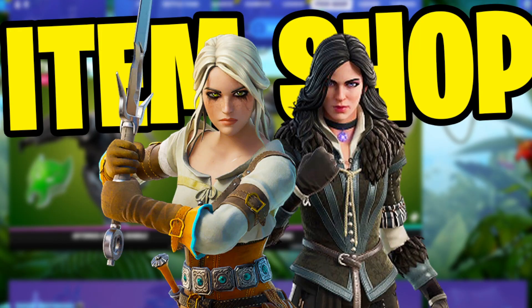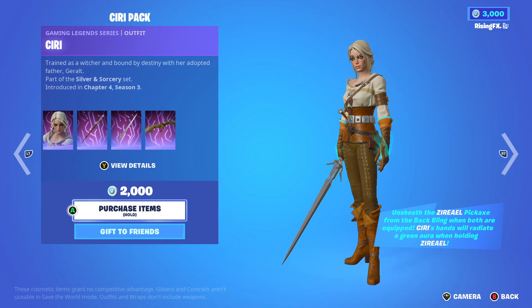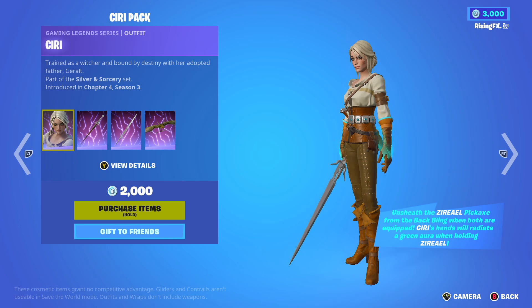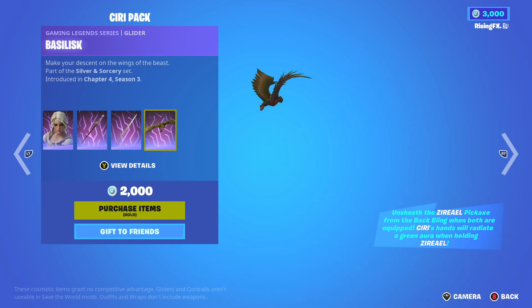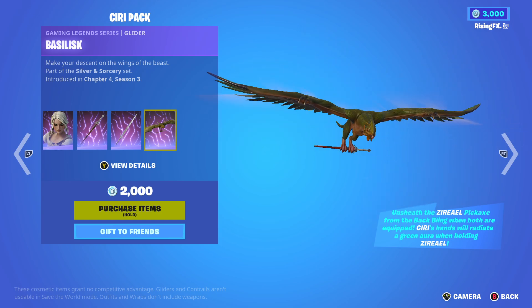These two skins have just come inside of the Fortnite item shop, as you guys can see, which is super exciting. They are separate packs. The Siri pack is right here for 2000 V-Bucks, and you get this skin which looks so clean. It's part of the Witcher set, which is honestly super exciting. We get the Z-Rail Back Bling and the Z-Rail Pickaxe, which is honestly so clean.